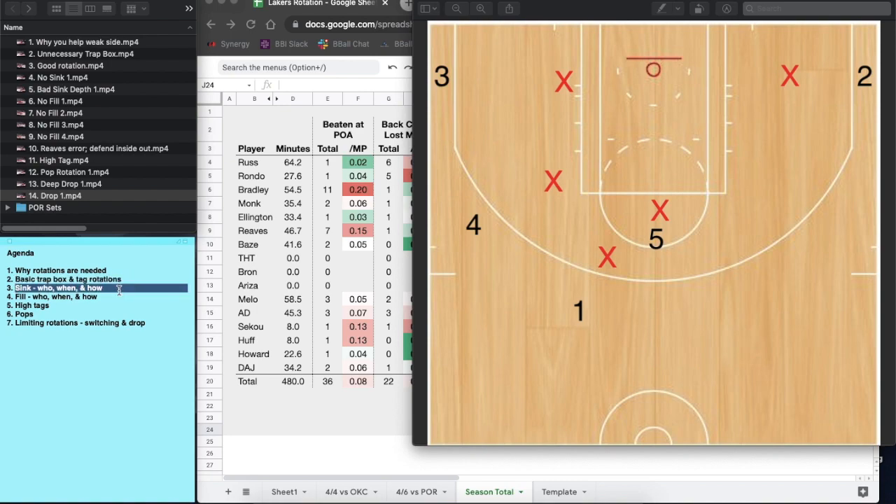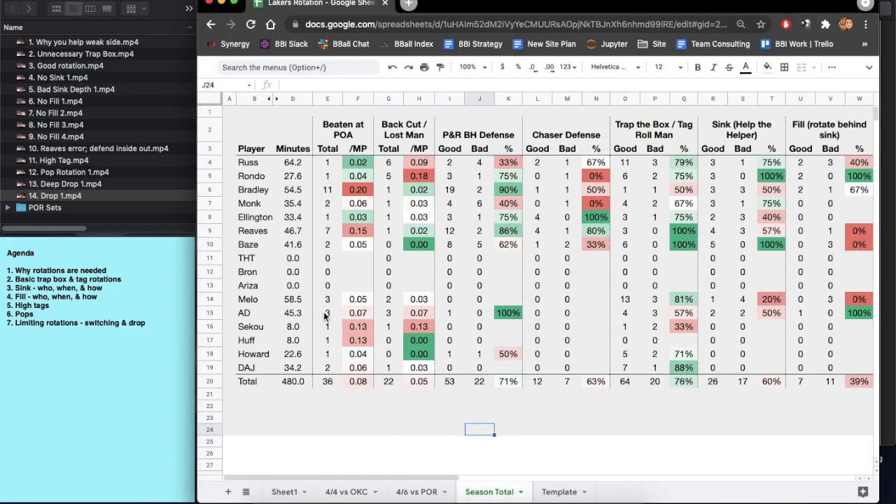Hopefully you now have an idea of why teams rotate — whether from a breakdown on a drive or tagging a roll man. We went over basic tags and trapping the box, sinking, who's supposed to do it, when, and how to position their body. We covered the fill, high tags, pop rotations, and how you can limit rotations.